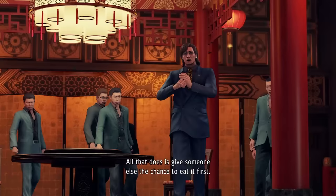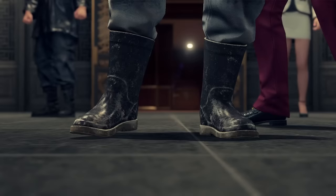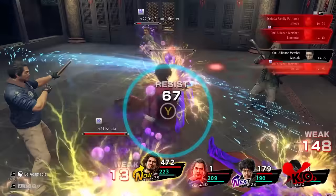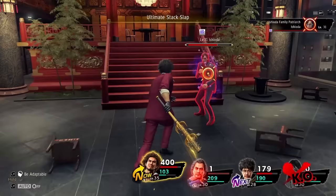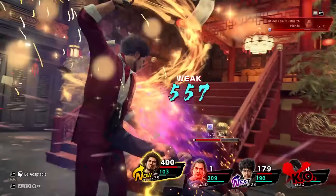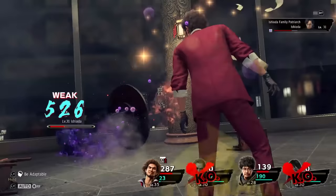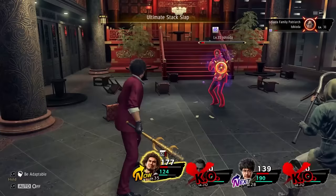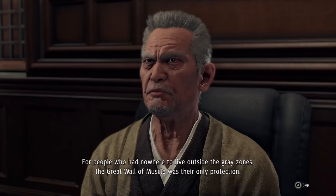We open up the fight with Robson who once again takes care of everybody but Mabuchi. Mabuchi, just like Ishioda before, is weak to electricity attacks, so Ultimate Stack Slap deals over a thousand damage each turn. Only a couple of turns later, Mabuchi is already down. Since Mabuchi is out, Ishioda wants to take care of things yet again until Namba returns just in time to rejoin the party. We open up the Ishioda fight with Nancy to get poison on pretty much everybody, take out the remaining adds with a swing, and then focus on Ishioda himself. Once again he is weak to electricity, so we slap him around until he's down. Xiao is rescued and we talk to Hoshino about the Omi invasion that is about to happen.